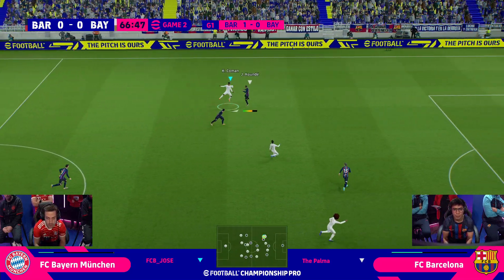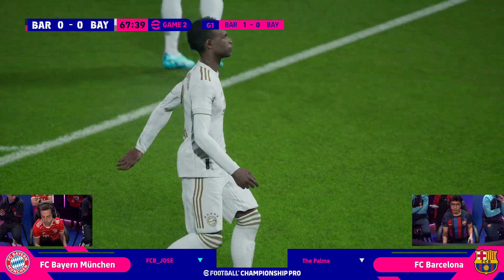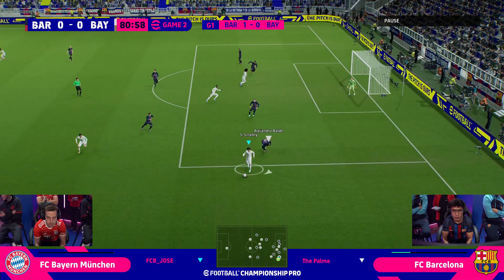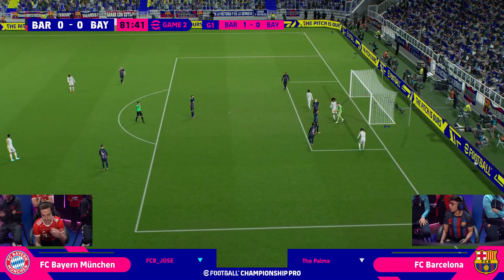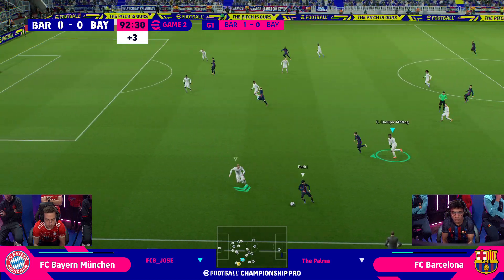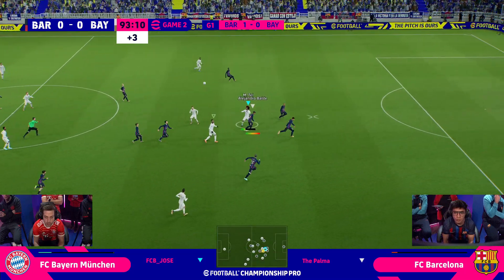Ebbs and flows. Koeman headed down, Sadio Mane looking to progress. Takes a stunning strike, ball ricochets in the air — going out for a corner. Gets it away from Gnabry but loses out once more. Serge Gnabry takes a touch away from Balde. Gnabry tries to roll it across the box — he had two players there. Christensen plays it down the line, finds Pedri. Pedri can't find a ball in.